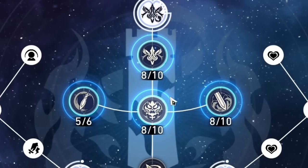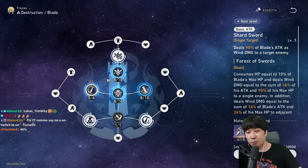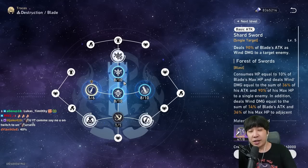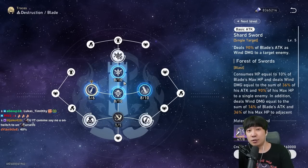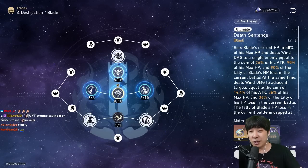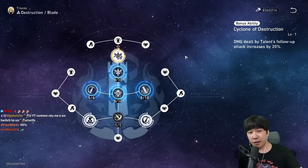For traces I've unlocked all the nodes and kept all skills at level 8-8-8 and 5. The traces you need to prioritize are obviously everything — all his skills are good. That means he's quite expensive to build compared to some support characters. For example with Asta you can focus on her ultimate first, but for Blade everything contributes to your damage, so just upgrade it all.